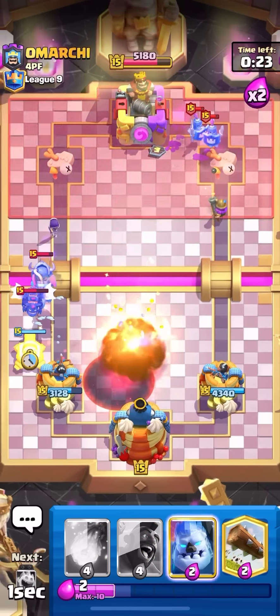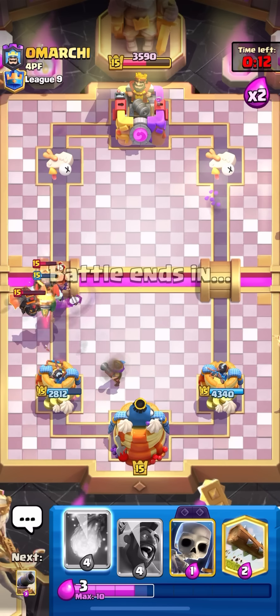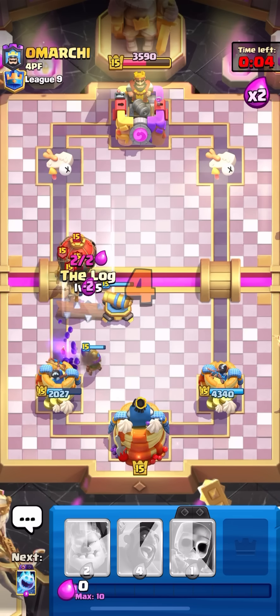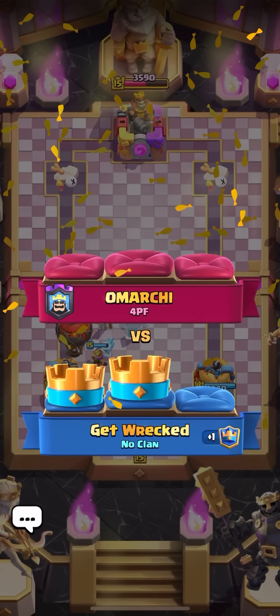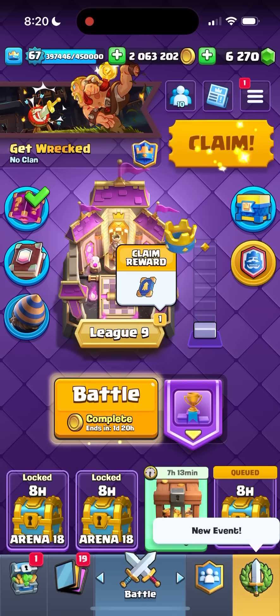Going ice golem into the Inferno Dragon — I think I can defend this even if he goes for a balloon. 15 seconds on the clock, I just need to distract. Fireball, cannon super high, he'll probably follow up with guards but I'll log the guards — good defense. If the game went on I definitely could have defended this, but I'll take the win! That's going to be a good game. Let me know if you guys enjoyed — I got like five in a row. Don't forget to like and subscribe, love you guys, bye.